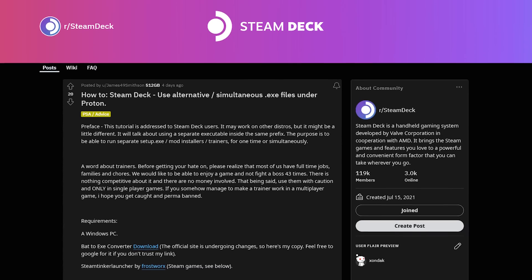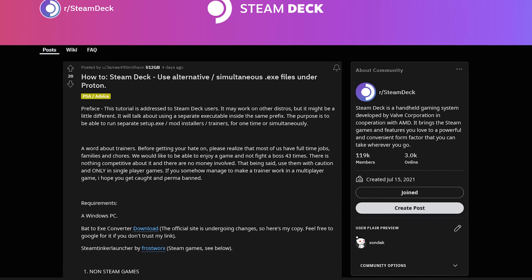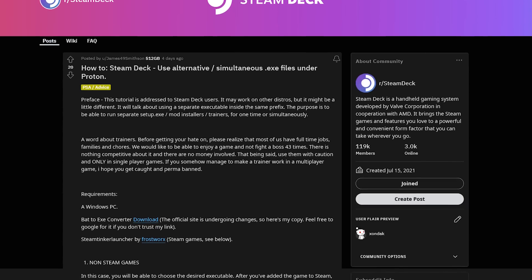Next up, let's talk about this awesome write-up on the Steam Deck subreddit by James49Smithson on how to use multiple executables under Proton. Why would you want to use multiple executables? Mostly trainers. And before you get on your high horse and lecture other people about trainers, the OP has a few choice words: "Please realize that most of us have full-time jobs, families, and chores. We would like to be able to enjoy a game and not fight a boss 43 times. There's nothing competitive about it and there's no money involved. That being said, use them with caution and only in single-player games. If you somehow manage to make a trainer work in a multiplayer game, I hope you get caught and permabanned." The post goes on to detail how to convert a batch script into an executable, which you can then send to your deck and modify the game's entry in your Steam library to launch the batch script — not to be confused with bash script. Maybe someone should develop a plugin that allows deck players to toggle trainers on and off from the quick access menu. Just an idea.